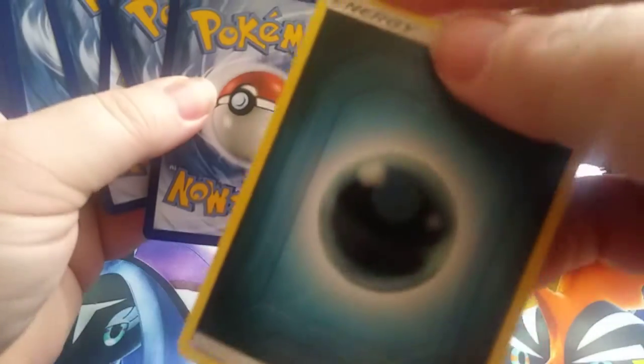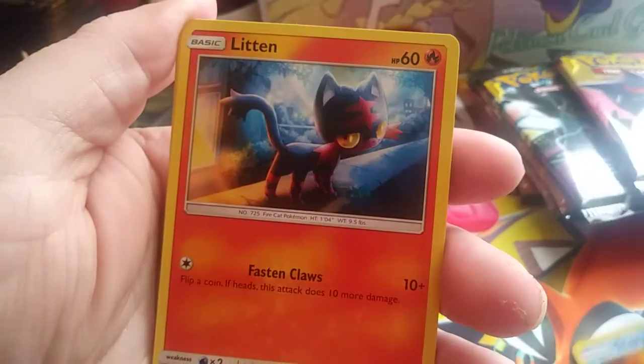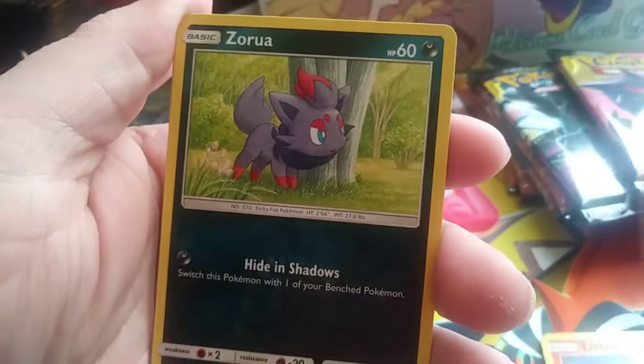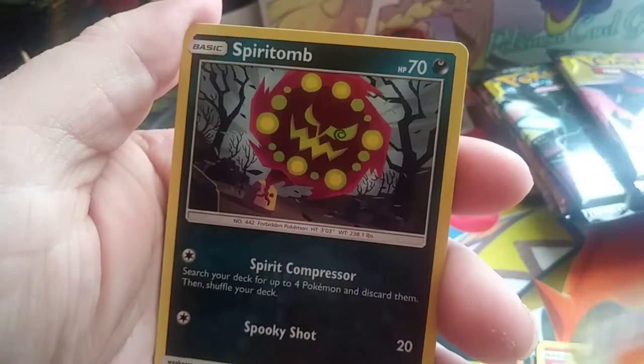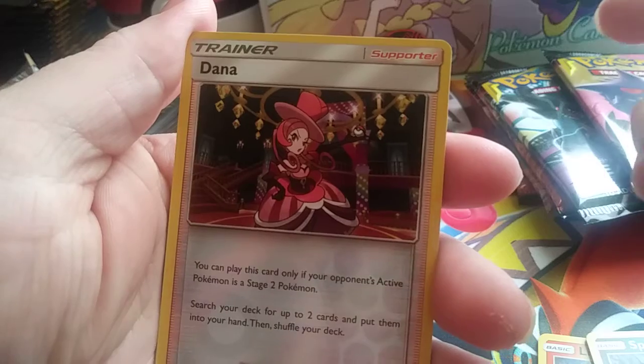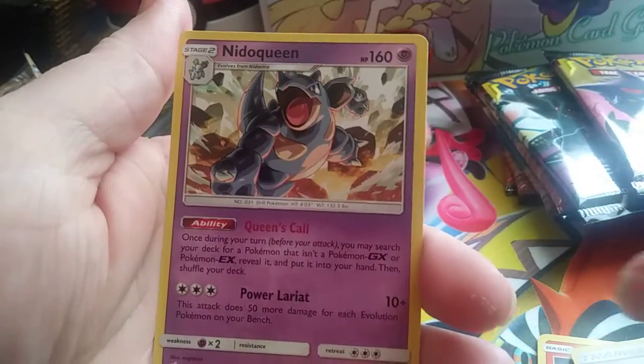Pack 2 — Dark Energy. We have Psyduck, Charmander, Staryu, Lickitung, Zangoose, Kricketune, Balf Padding, Spiritomb, a Regirock Totem, Ditto, Ditto Reverse, and Neo Queen.